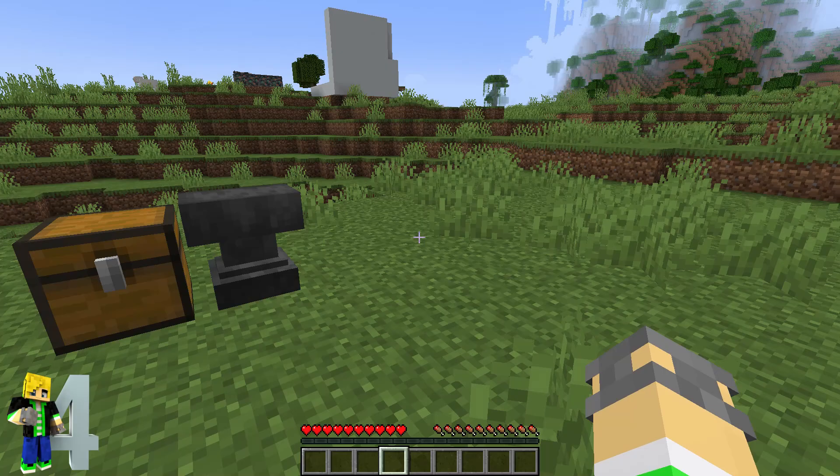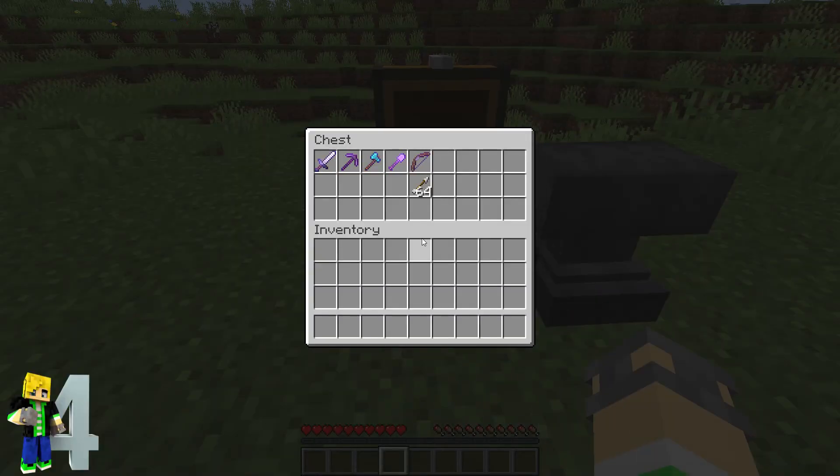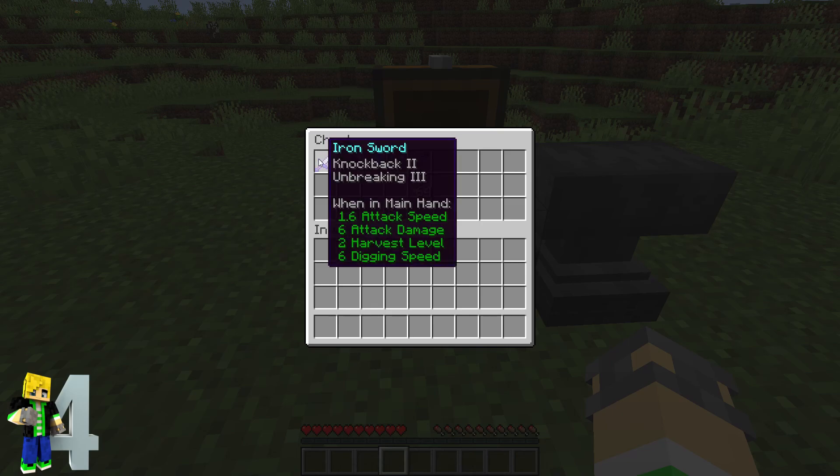For our fourth client side mod we have Tool Stats. What it does is show you the enchants on your tool, harvest level, mining efficiency, enchantability, and tool durability. You can see things like 1.6 attack speed, 6 attack damage, 2 harvest level, and 6 digging speed.